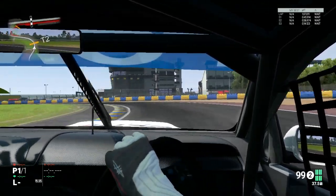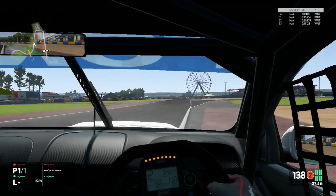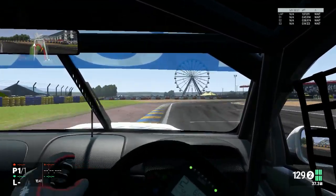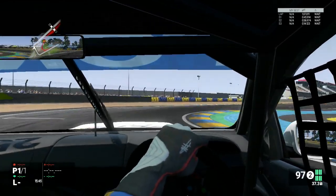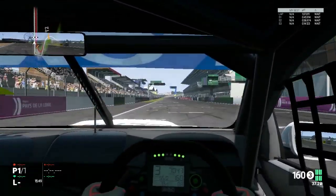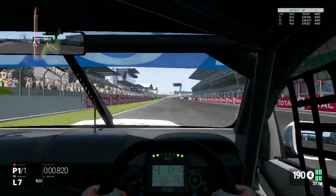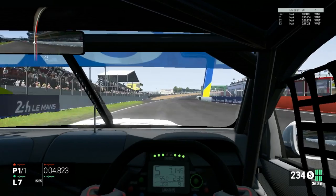This car and this track combination are very good though. This is a properly fun track and car combination. I love it. Can I get it slowed down in time? Yes, I can. Can I get on the throttle for this corner exit and try to carry as much speed to get one more lap out of this? Yes, I can. Now let's see what sort of a hot lap we can do.